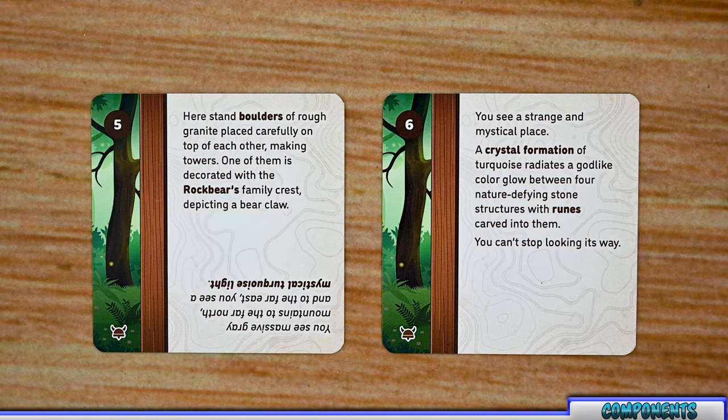Next let's go over the encounter deck. This is the massive deck of cards you'll be drawing from throughout the game, and it contains four different types of cards: map cards, heroes, items, and challenges. I'll go through each one in more detail. The one exception is I'm not going to reveal the new heroes — there are only a couple in the deck and I don't want to spoil too much, but they work exactly the same way as the heroes we've already covered.